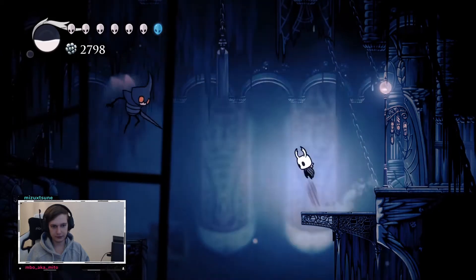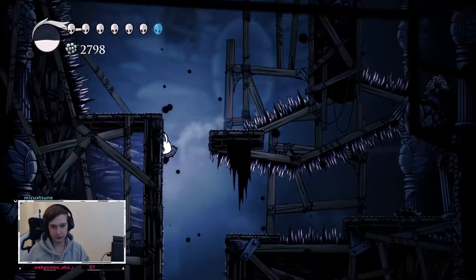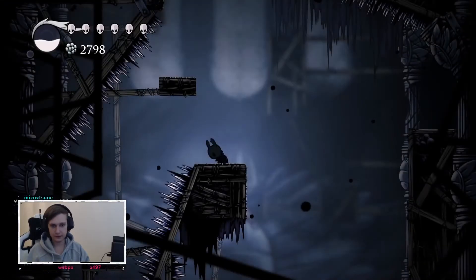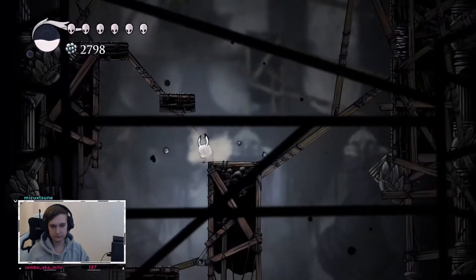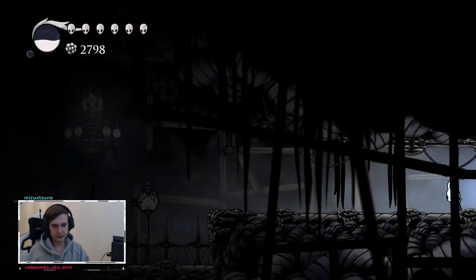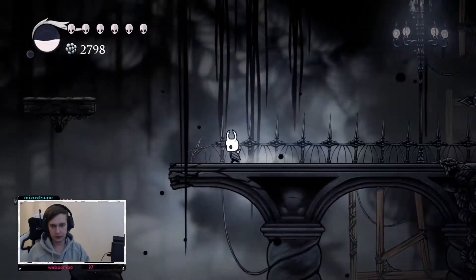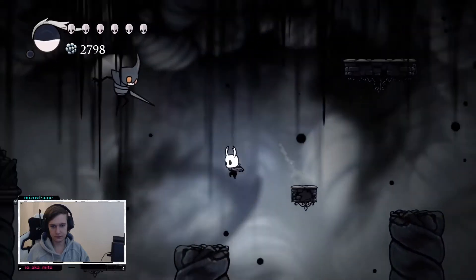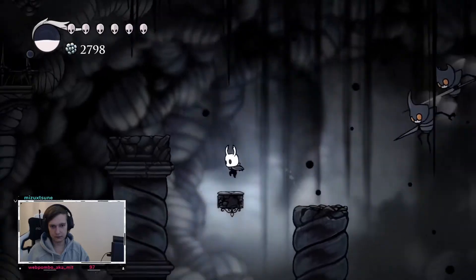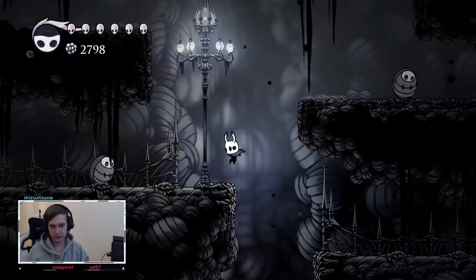We should be able to just jump down there. Didn't want to go too fast, but it worked. That was the entrance I was looking for, and we don't have a map for that. Weird, because I thought I heard the dude when I was down there for the first time. Maybe I couldn't access him — that's the only logical thing I can think of right now.